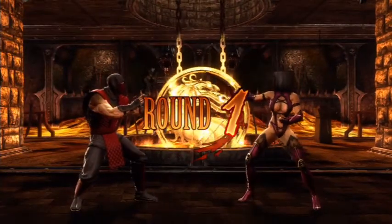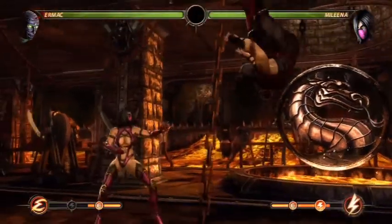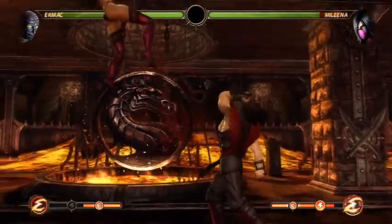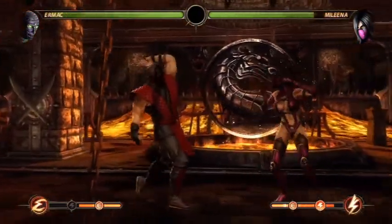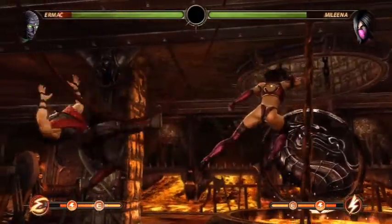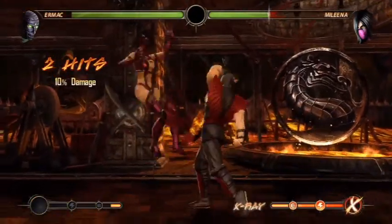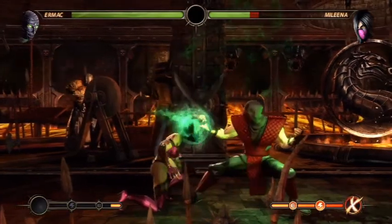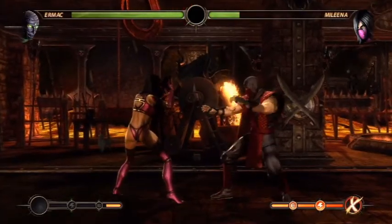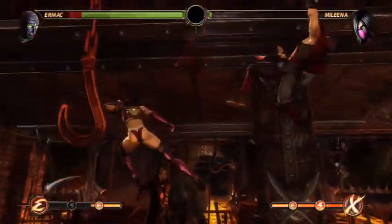We're fighting Mileena now. To perform a babality you have to be at jump distance. You can also perform babalities on Kintaro, Goro, and Shao Kahn, but they are annoying to perform — you have to be at Normal or higher difficulty, you cannot block during fights, and you have to perform babalities on all characters including Shang Tsung, who is always the eighth opponent. Once you perform the babality on Shang Tsung, it will automatically perform a babality on Goro and Kintaro and do the same to Shao Kahn.